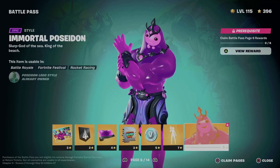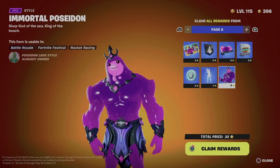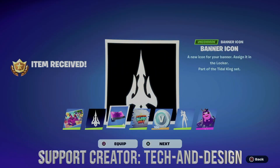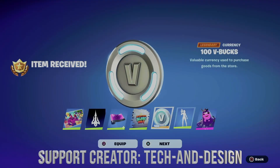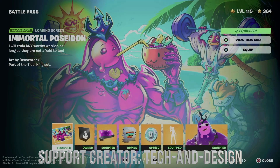We've claimed every single other page so we can move on to page number six. To unlock this, just go to 'Clean Pages' once again, press and hold X to clean everything from here. You can equip it or just go next — it does not matter at all whether you equip it or not.